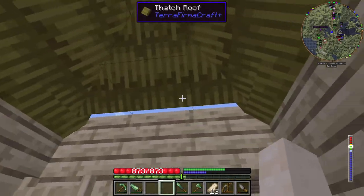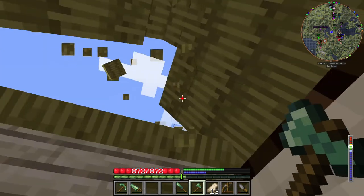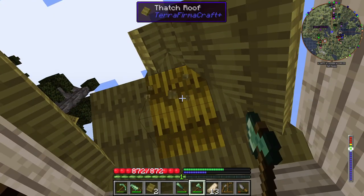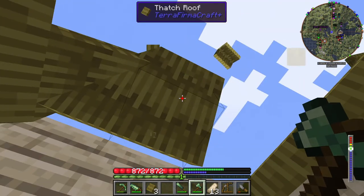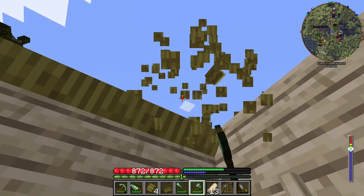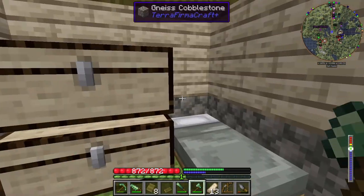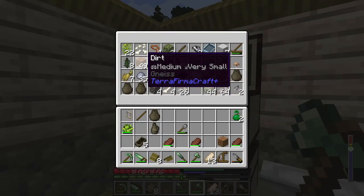I'm kind of thinking - obviously not leave the roof as it is - but I'm thinking what I'll do is leave this little hut here as just a bedroom. We'll take the chests out and put them where the anvils are. Eventually I'll also make a separate little area as a workshop for all my metalworking stuff. But for the time being it's not too bad. Let's get just a bit of dirt.